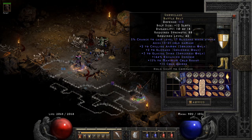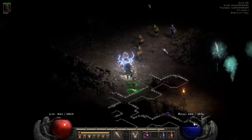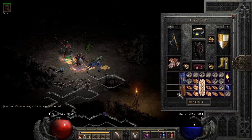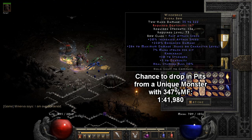Snow Clash has the lowest drop rate out of all the unique belts. I was pumped when this dropped — this is of course one of the best weapons for a bowazon, and it's my personal favorite. It's the rarest bow drop in the game.